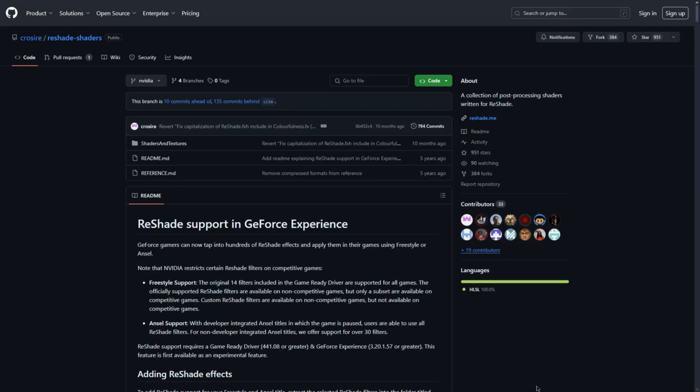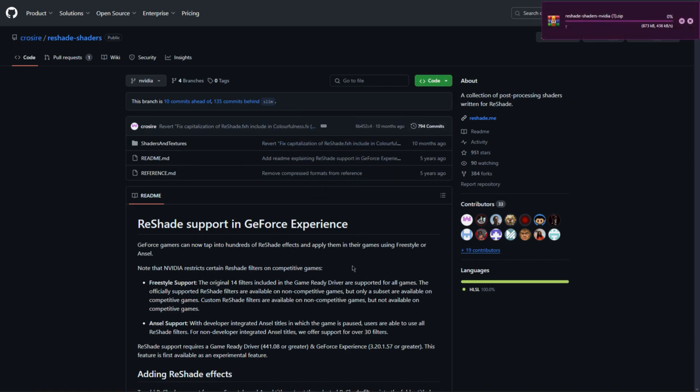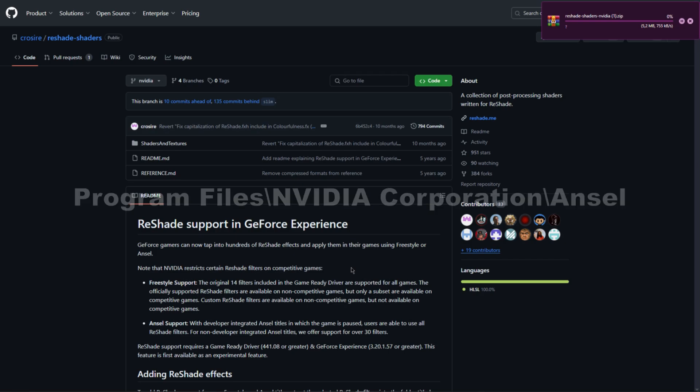Throughout this video I will use additional shaders from Reshade. To download those, press the first link in the description, go to code and download the zip file. Afterwards you need to copy those and put them into the location displayed on the screen right now.